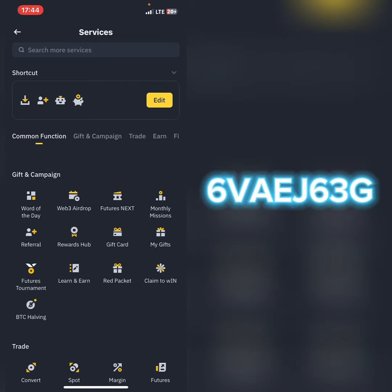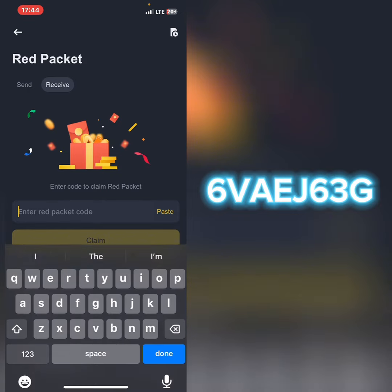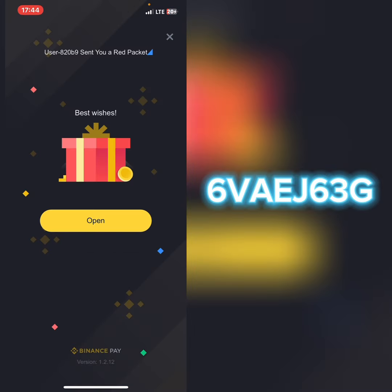When I click on 'more,' I'm going to click on 'Red Packet,' and then I'm going to copy and paste the code needed. The code for today is SYSV-AE-JC3G. After I've pasted the code, I'm just going to click on 'Claim.'